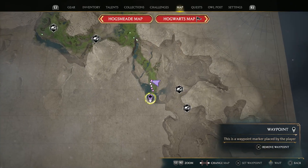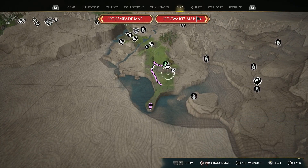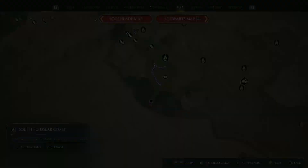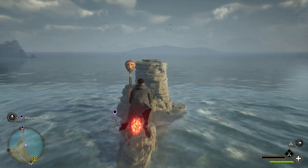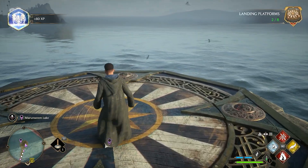In the southern part of the map, the first platform is in the Poidsear region, at the end of the peninsula where we put our waypoint. To go there, we will first travel to the South Poidsear Coast Floo Flame. Lifting up, we will head straight south toward the road columns at the end of the balloon set. And on top of it is where the platform sits.